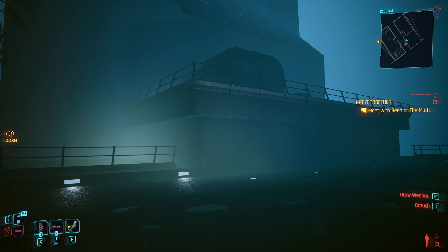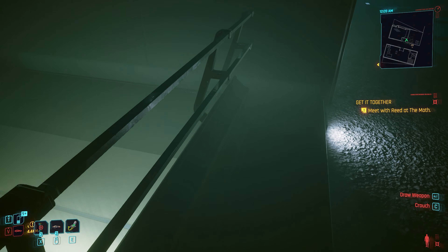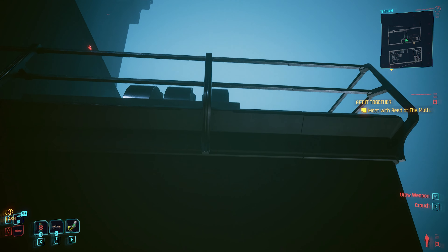Make your way down to this ledge here and try to jump on it — you can use double jump. It's a little bit hard to get on it, but just look down to the side and it's going to be easier. Once you're on this railing, jump onto the next part of the roof.